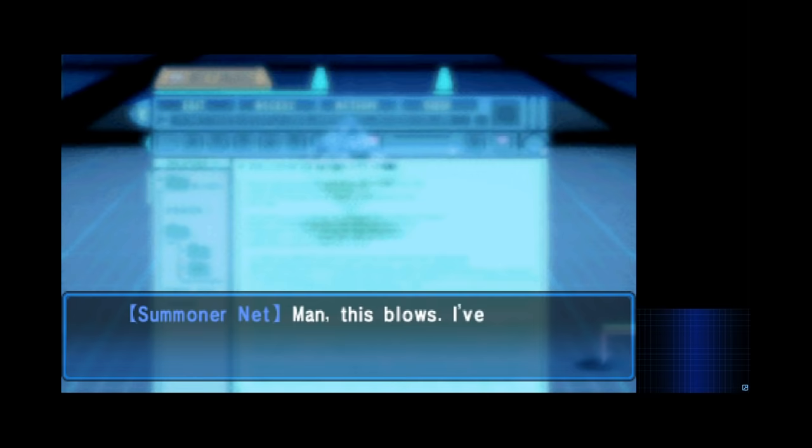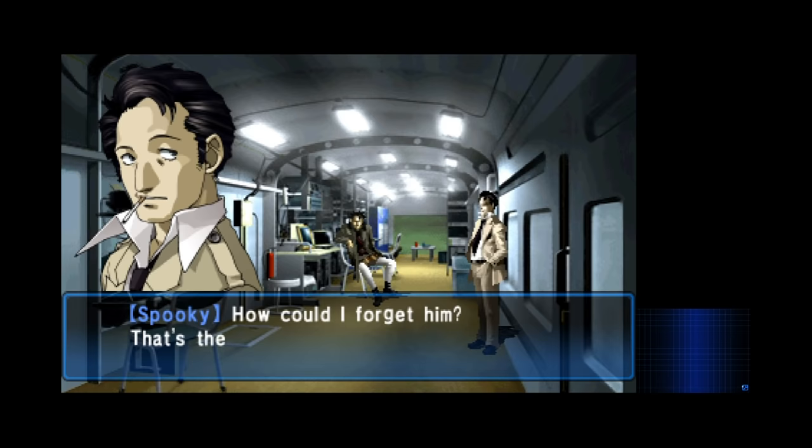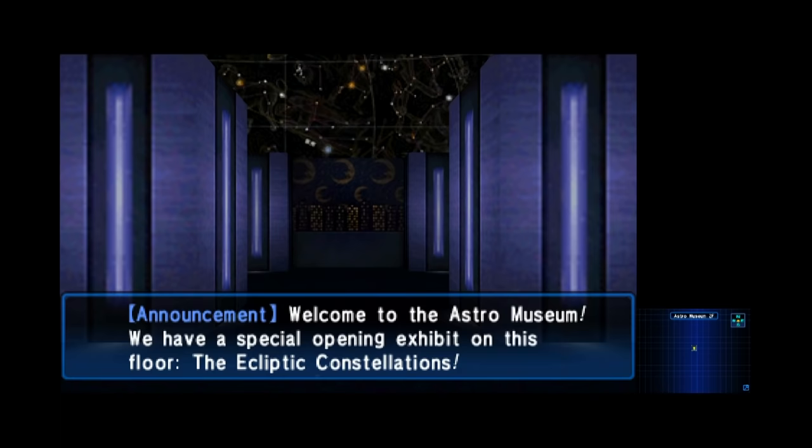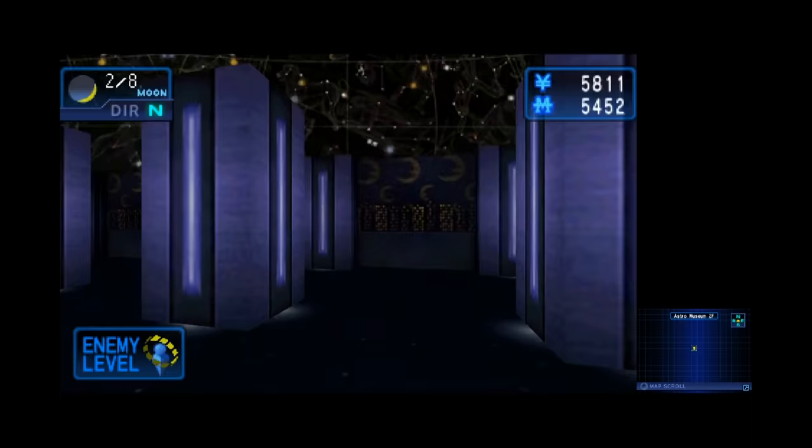Back at base, we read a message on the Summoner Net from Carol J., who mentions a special live performance at the Astrology Museum. Leader mentions that this is a great opportunity to see what he's up to and get more info on the Phantom Society. The Astro Museum is another pretty solid dungeon. The big gimmick with this one is that you actually need some knowledge of constellations, so if you're big into the horoscope shit, you're gonna really fly through this one fast.